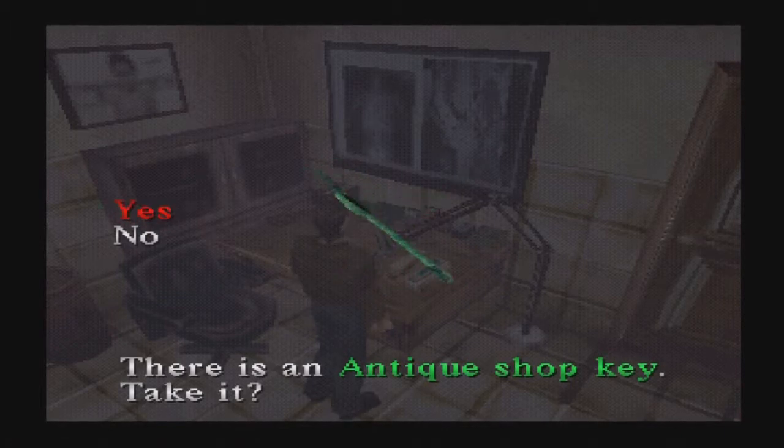I'll answer the question. Antique shop key. Remember the antique shop I came across earlier? It was locked. The key was right there. What happened was, that woman from the church — I can't remember her name — she placed the key down on the table. So I was supposed to pick it up before leaving the hospital.